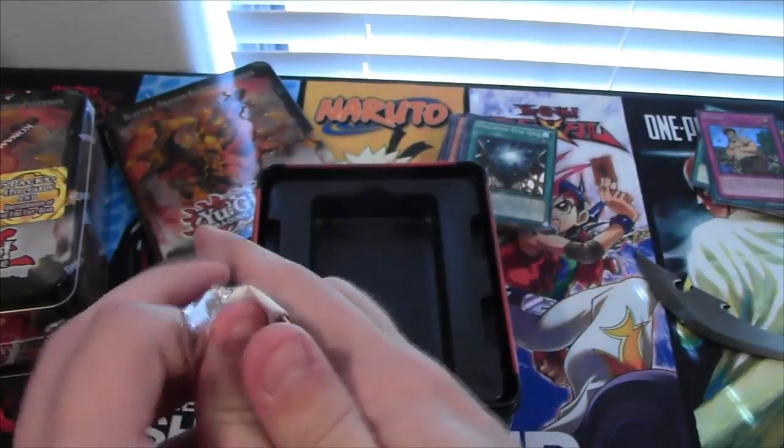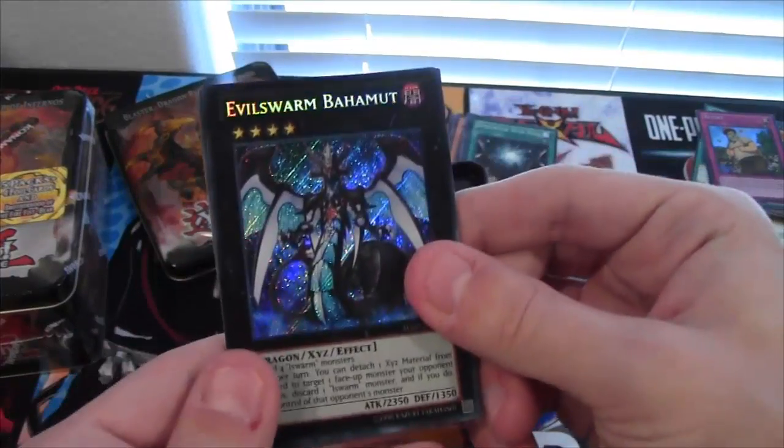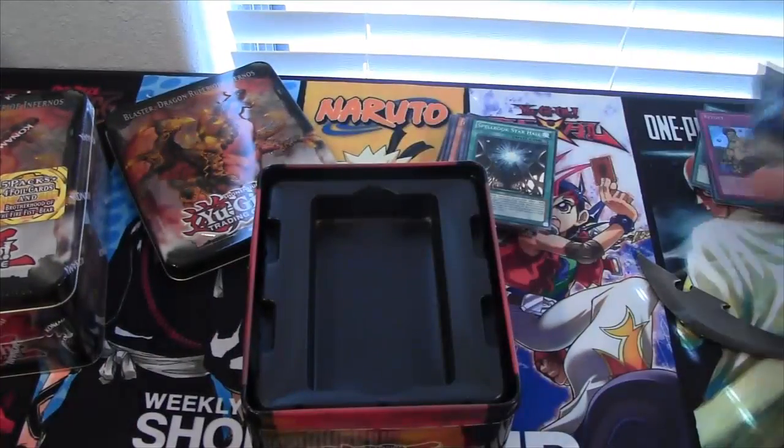That's much better — starting to go in the right direction now. And Evil Swarm Bahamut — that's a good one of the cards from Hidden Arsenal 7. Not bad, we're doing good now.